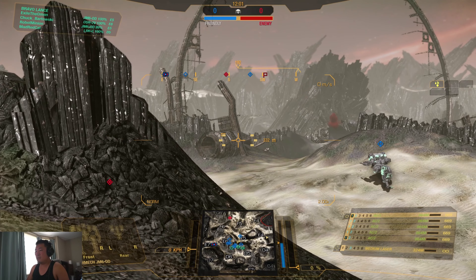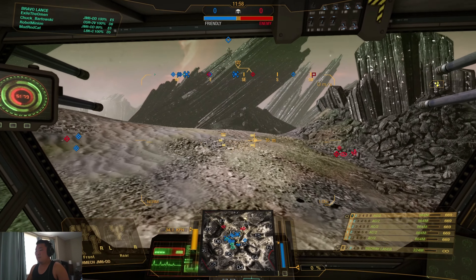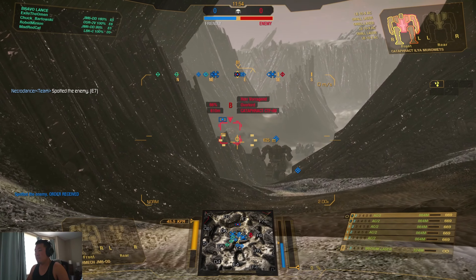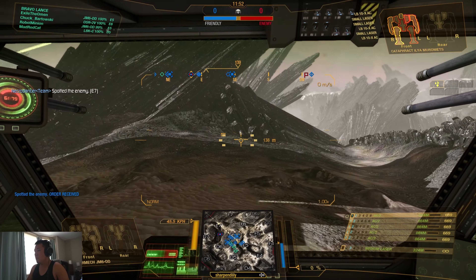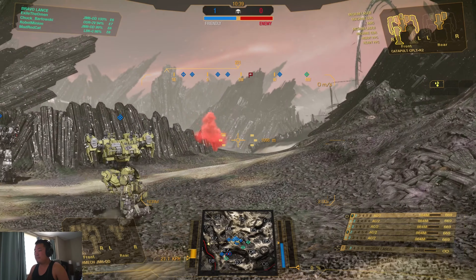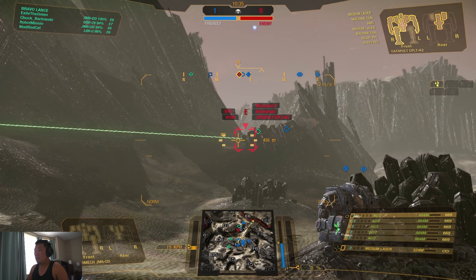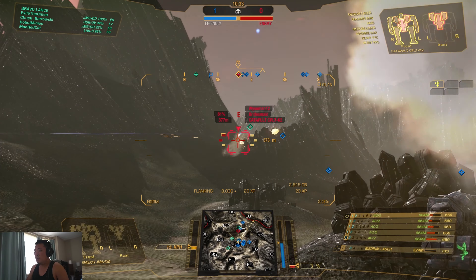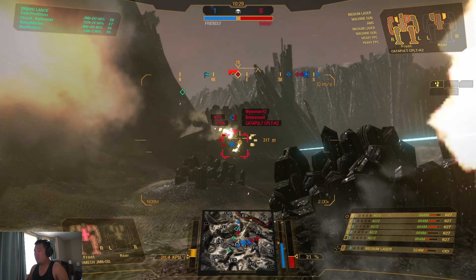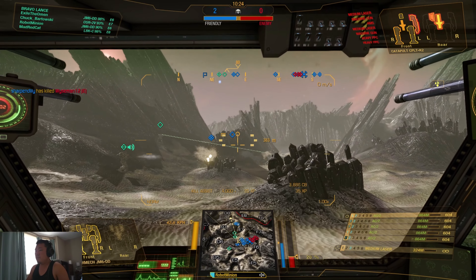They're sort of all spread out back side of FOX-5, so we'll give it a second. Got a clown back there — let's see if we can pick them off or not. Blackjack is now spotted. I see Echo in the ocean behind us, Echo 7.